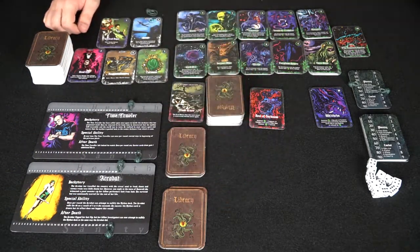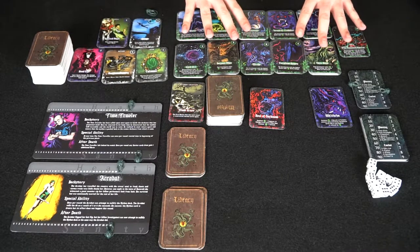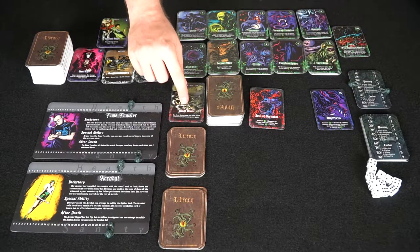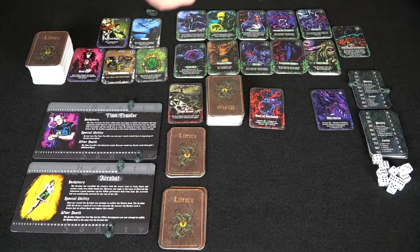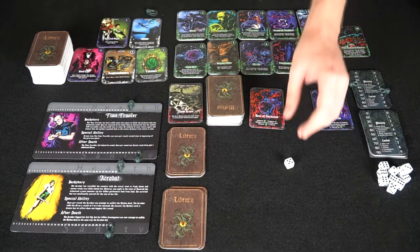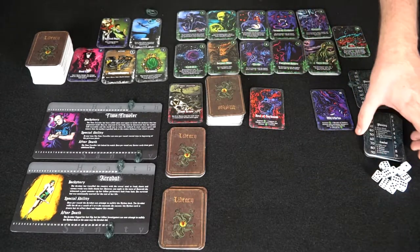Each player has their 10 cards. I've set up the library — five cards — all monsters are out and ready to be summoned whenever a mythos card is drawn, and we've chosen a random elder god and random location. There are extra tokens for health tracking and dice for certain character abilities, like the acrobat who can roll a die — on a five or higher, she removes a mythos card from being played each round, which is very powerful.